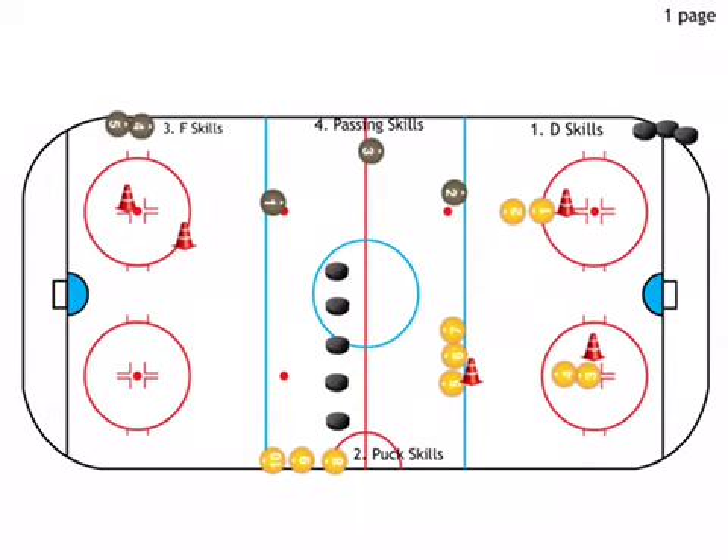Player one will go in and pick up a puck in the corner and execute a D2D pass. Player three will go off post and open up to receive the D2D, then get their feet moving. The defenseman will slide to the boards and make a pass, then walk to the middle of the ice.